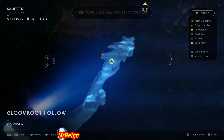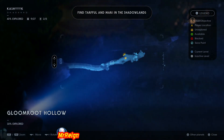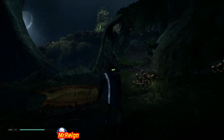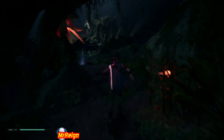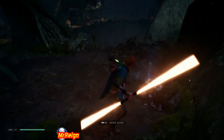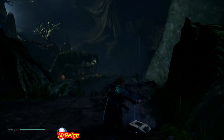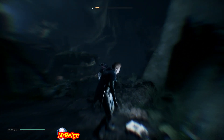The next one is going to be Breaking Point, and this is going to be in the Gloom Root Hollow — a very dark area but very linear. As you can see, once you get to this area there's one path you follow. You're going to walk right past it — it's going to be up here on the right. Breaking Point right there.